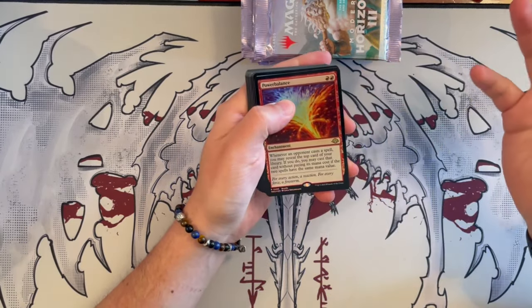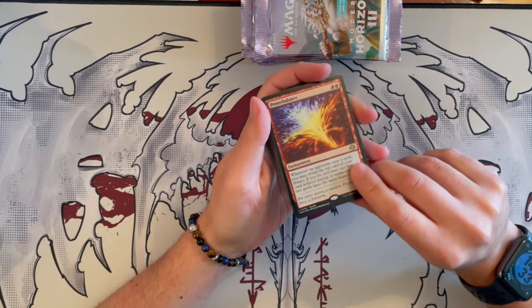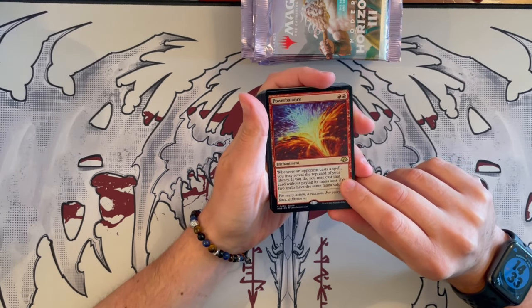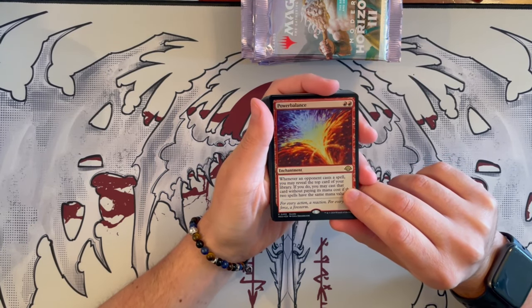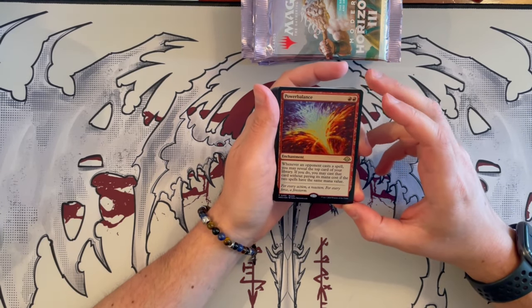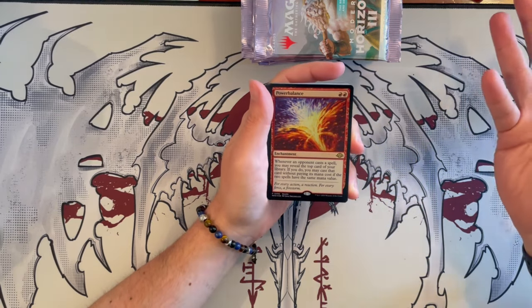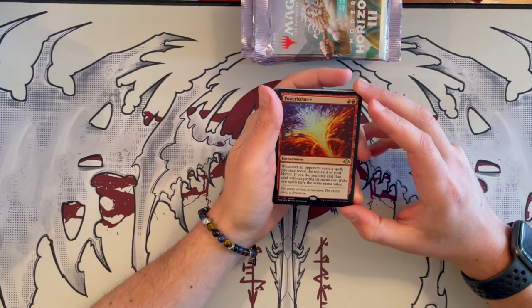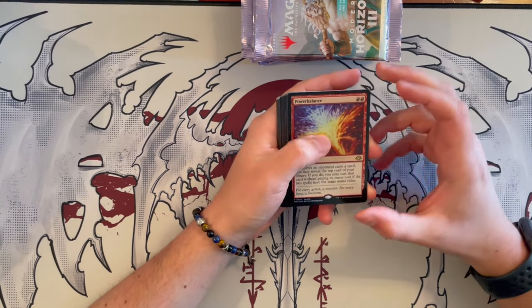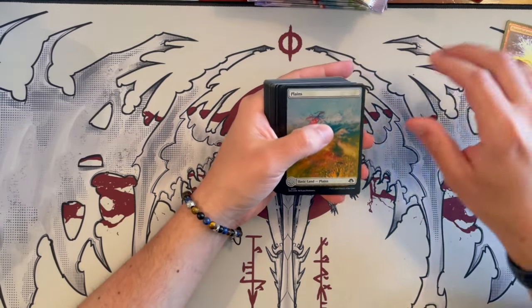Everything is so much better when you have lighting. Here we have the Power Balance — a beautiful illustration. It's an enchantment that costs two red. Whenever you cast a spell, you reveal the top card of your library. If you do, you may cast that card without paying its mana cost if the two spells have the same mana value. That's a bit of a pickle to try and get done.